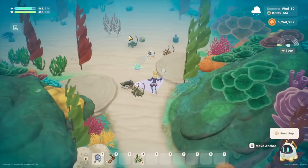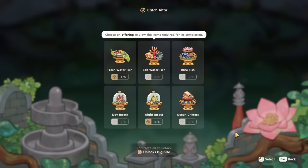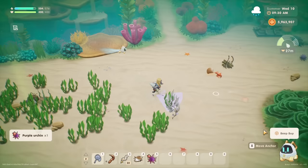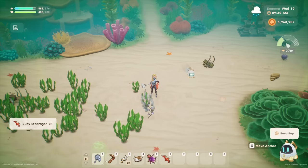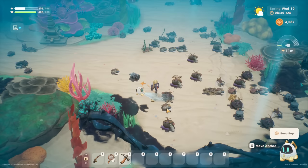I also mentioned the bug net because this is actually what you will use to catch ocean critters, similar to bugs on land, which can be donated to the museum and offered to the lake temple on the catch altar for a dedicated bundle. So you'll want to have your net handy for when you spot a brand new critter. Remember that different critters are available in different seasons, times of day, areas, and depths. You can use your pickaxe to break up the rock-like structures underwater, however they only seem to drop stone at this time.